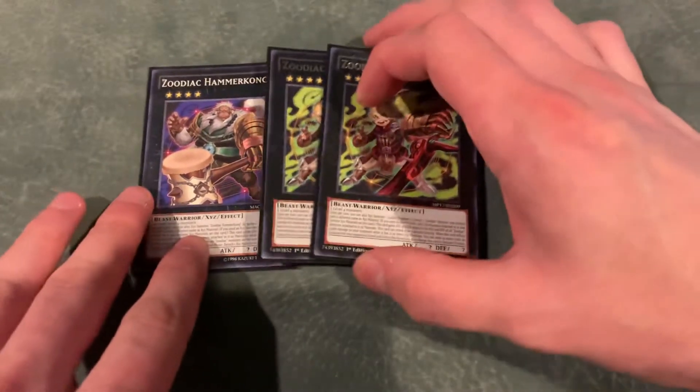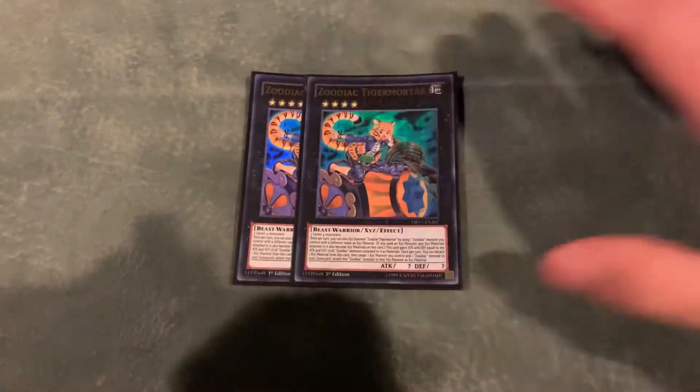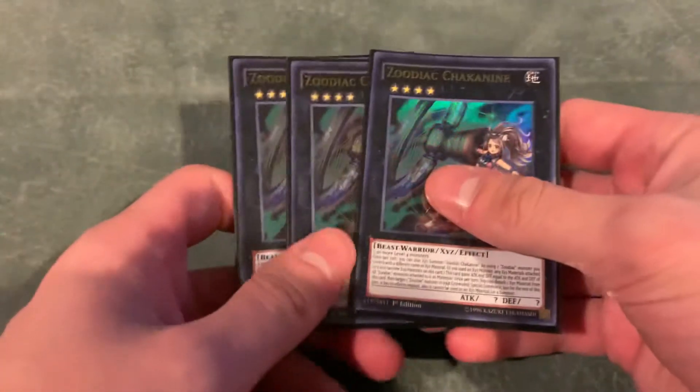Let's hop into our extra deck. There are some things I might change — I'm not 100% sure yet, but I am contemplating it currently. I have 1 Hammerkong and 2 Borrelload. I think that's pretty solid. The Hammerkong you could play a third of — it's kind of up to player preference. I like playing 1, but I might bump it up to 2 just to test it. Then I play 2 Tiger Mortar. Double Tiger Mortar is pretty important — being able to reattach cards like Whiptail from your graveyard to one of your Zoodiac monsters is absolutely nuts. Then I play 3 Chakanine. I think it's the most important out of all the Zoodiac monsters. And then of course we play the 1 Zoodiac Drident — that's just kind of standard.